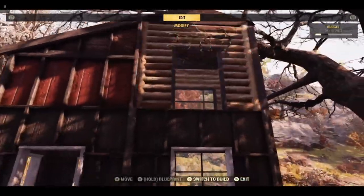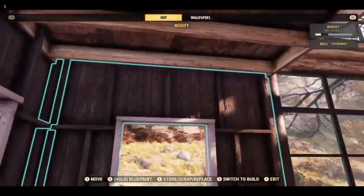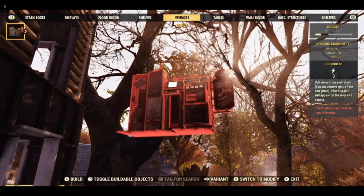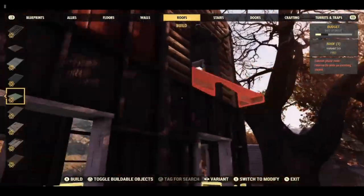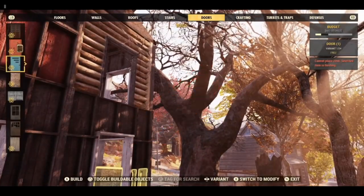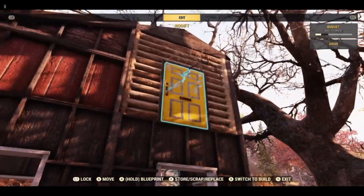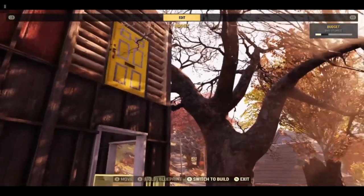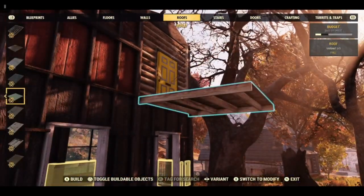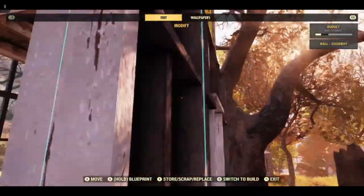We now need to add a doorway in here. We have one roof here, so we are going to add another roof. You will find that sometimes doors will not go in — if you have that problem, then just add another roof the other side. But this one has actually gone in just to, you know, be awkward.